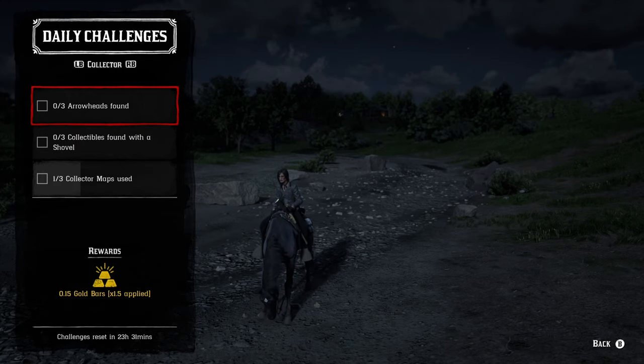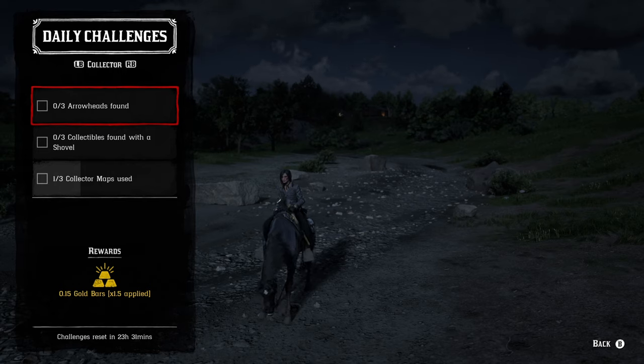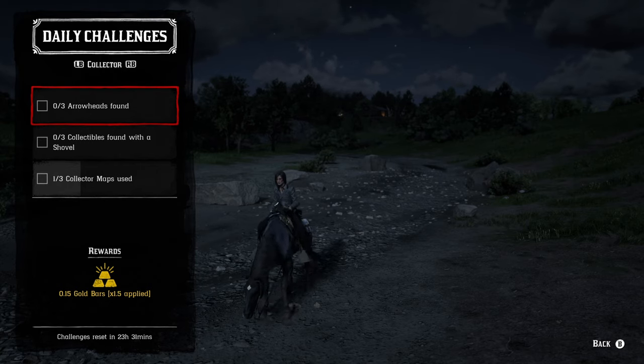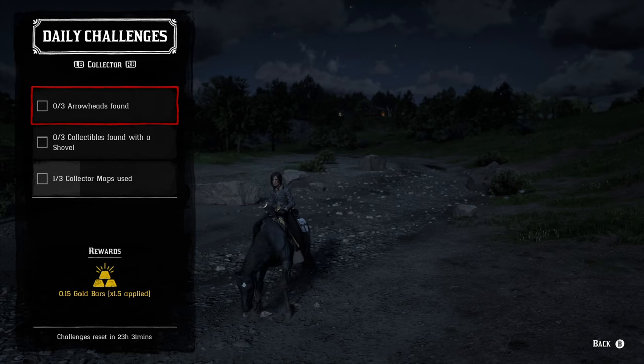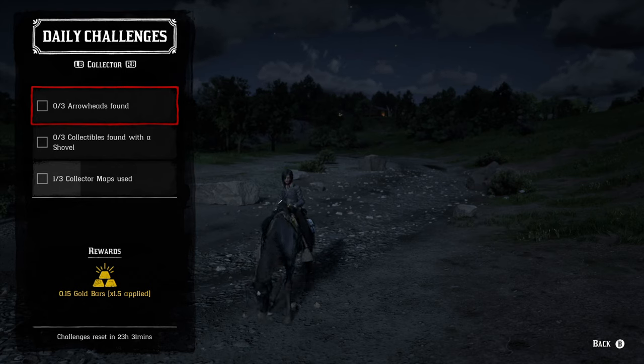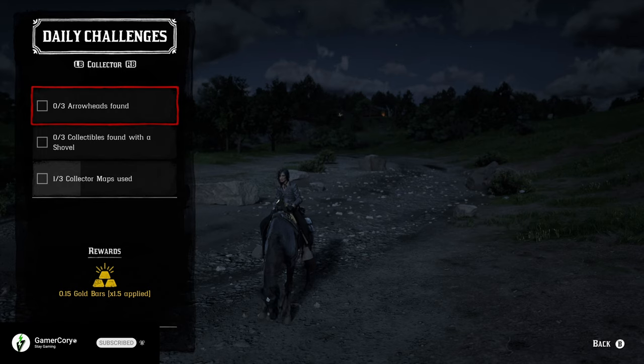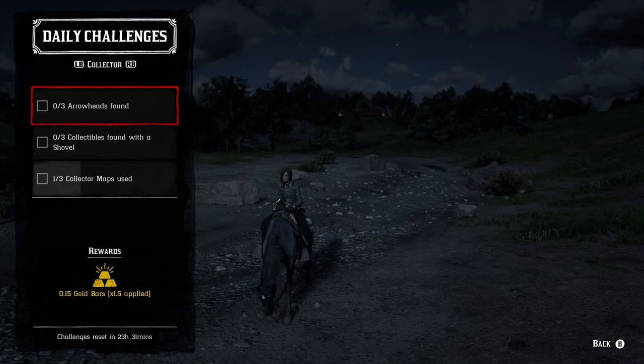Moving on to the collector role, three arrowheads found — arrowheads are part of cycle number two. For three collectibles found with a shovel, pretty much every arrowhead you go after uses the shovel anyway, so that's a guaranteed three. Focus on the arrowheads to knock out both of those at once. For three collector maps used, you can use a collector map for the arrowheads which makes it easy to get a start, then use whatever two other collector maps you'd like after that.